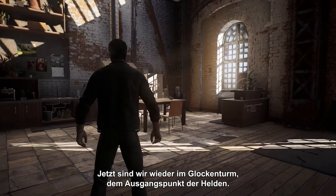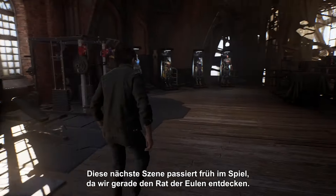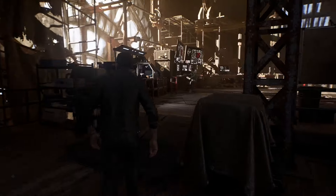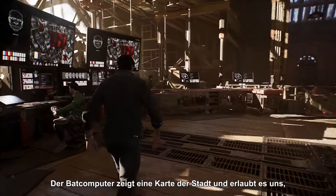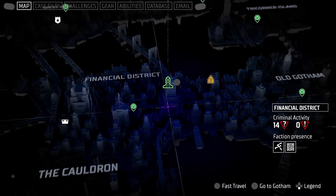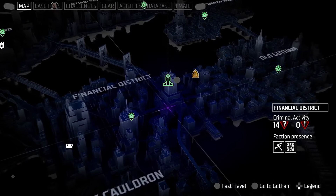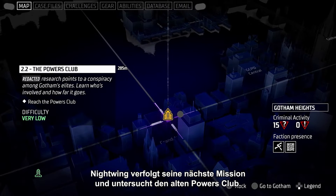Now we're back at the Belfry, the hero's home base. This next sequence is from early in the game as we're just discovering the Court of Owls. The Bat Computer runs the map of the city and lets us pursue challenges and advance the story. Nightwing is tracking his next story mission, investigating the Old Powers Club.